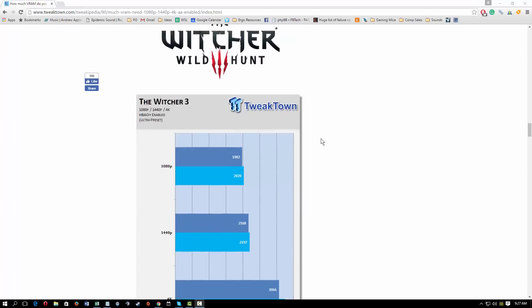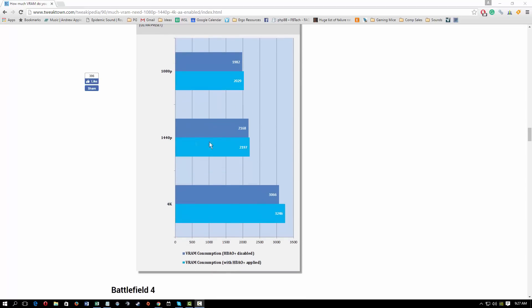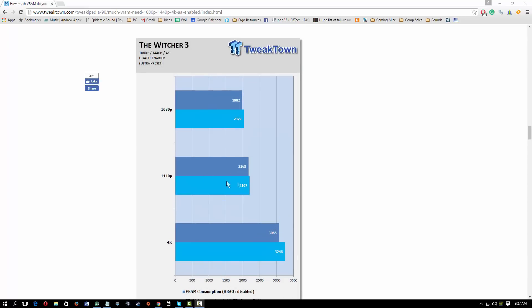Let's keep moving on. Witcher 3, a wildly popular game. As you can see in 1080p, it only gets up to about 2 gigabytes of VRAM. Even in 1440p, about 2.2 gigabytes. In this case, 3 gigabytes would have been enough. Obviously, this is a very demanding title, and this shows us a lot.